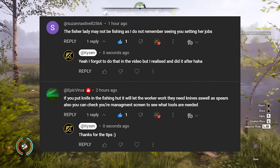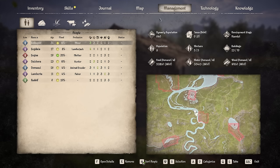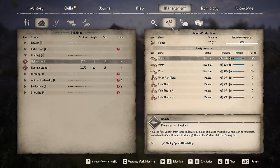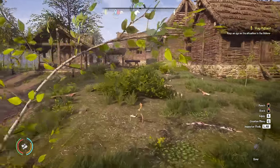In the last episode we made the fishing hut, and I had comments from Suzanne and Epic Virus saying that in the management section I forgot to assign tasks — something I forget a lot. You go into the fishing hut and you need to assign what you want them to catch. I did so between episodes. You build the building, you assign the person, but you also have to tell them what to catch. I've gone for a mixed bunch: half a pike a day, one perch a day, and six and a half ropes. Thank you to those who commented.